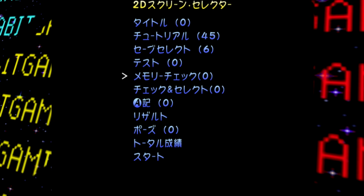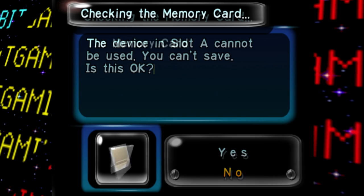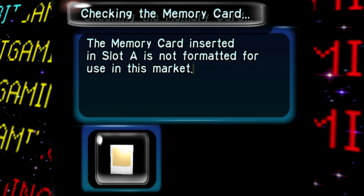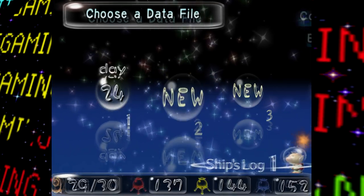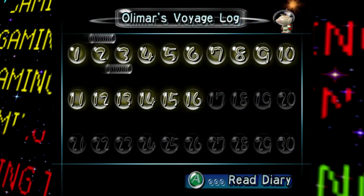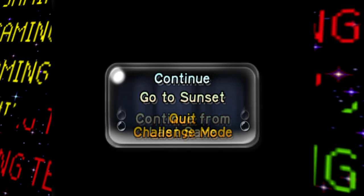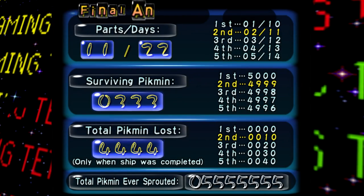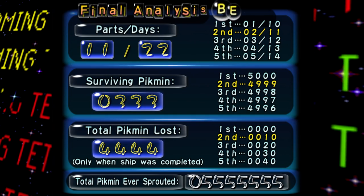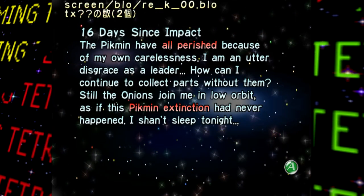Moving on, the next option allows the user to view all memory card related prompts, such as the save file being corrupted or the memory card being incompatible. Then we have test screens for selecting a ship log, all the currently unlocked voyage logs, a test of the end of day screen, some pause menus similar to the title screen ones, and finally a test of the final statistics screen. Based on all we've seen here from this debug mode, it appears to have been centralized around text in the game.